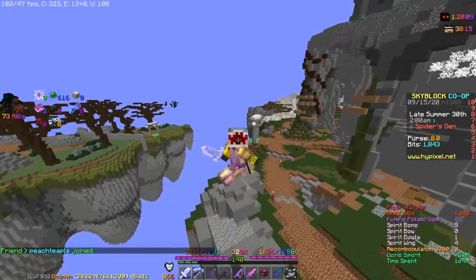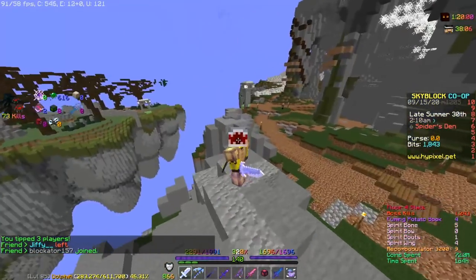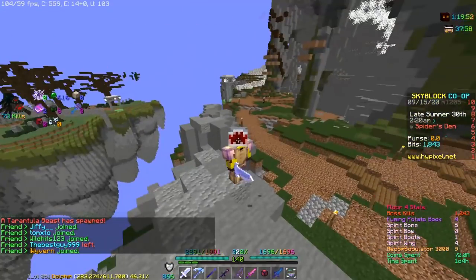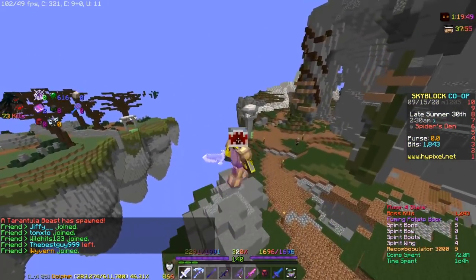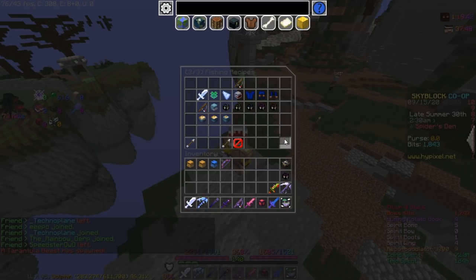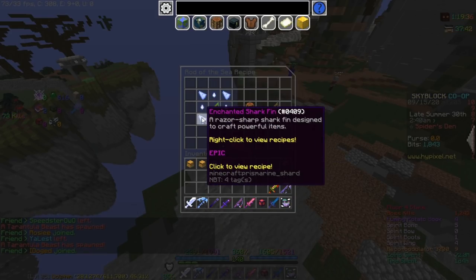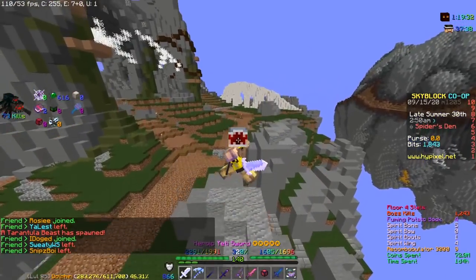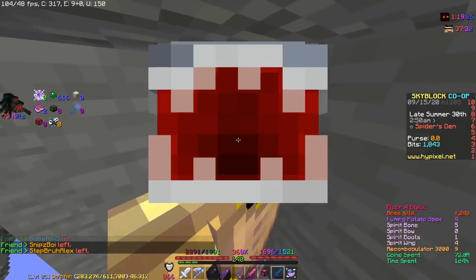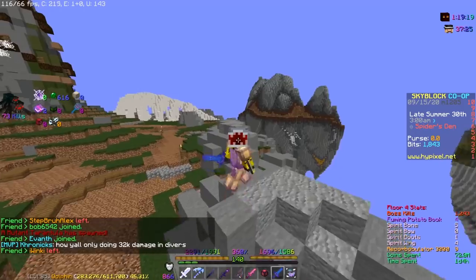The last secret change: if you upgrade your fishing rod to the World of Sea, it keeps all the enchants, all the operator books, the reforge, and even if you recombobulated your World of Legends rod, it stays recombobulated and turns into a mythic World of Sea. To craft it, go to the recipe book, fishing, last page — World of Sea. You need 4 great white shark teeth and 4 enchanted shark fins. It's not expensive, around 15 mil. You get 2% more sea creature chance and 5% faster fishing speed. I would recommend getting the World of Sea before the talisman because it's more useful.